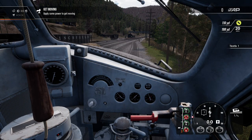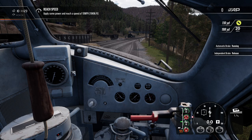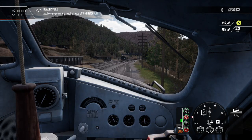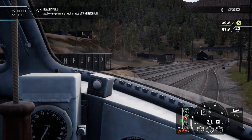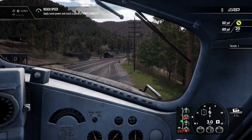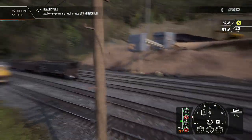For this introduction, we will be performing switching duties and handling the loading of hoppers. You are now ready for service. Using the throttle, apply a small amount of power to get moving. Oh wow, look at that — I love seeing the headlight out there. That looks awesome.